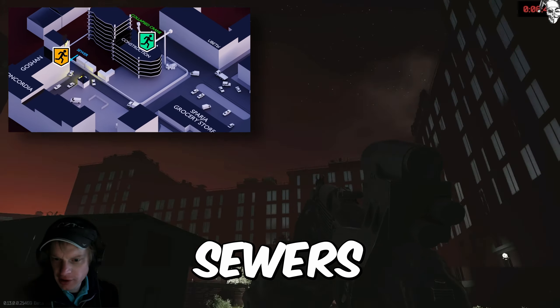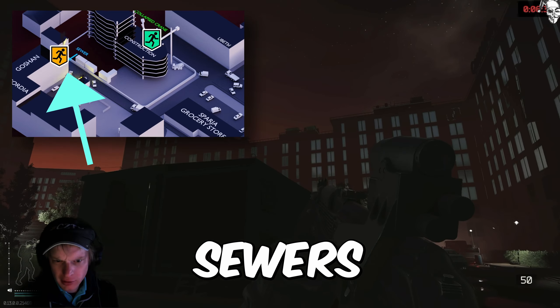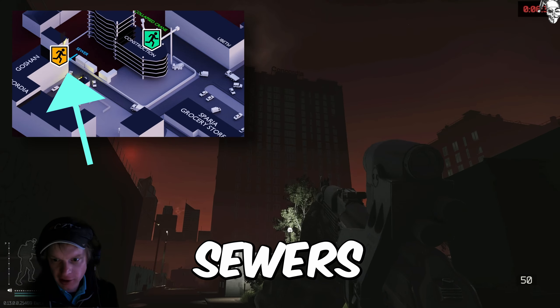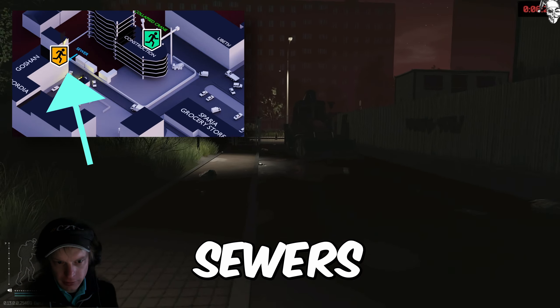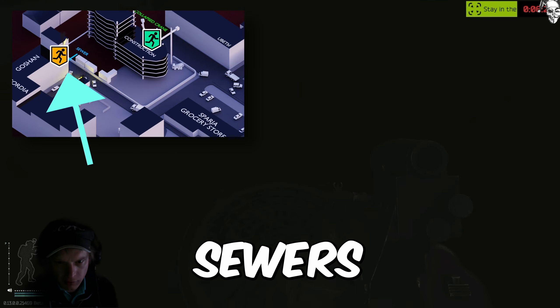And this is the Sewer Extract. This is the very large Concordia Tower, along with the L-shaped Concordia Building. Just to the side across from the big tower. Right up the road, right next to the backhoe, is the Sewer Extract. Right here.